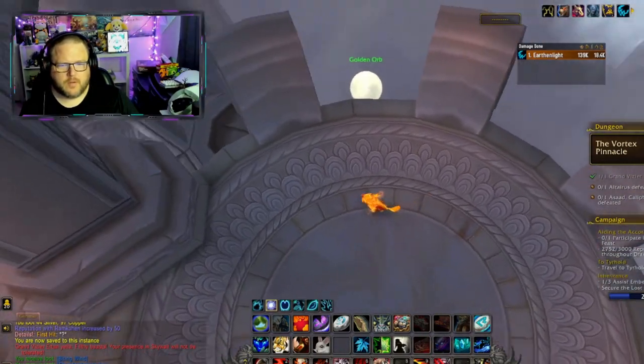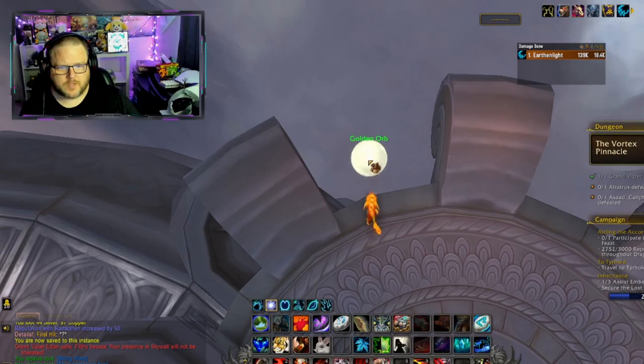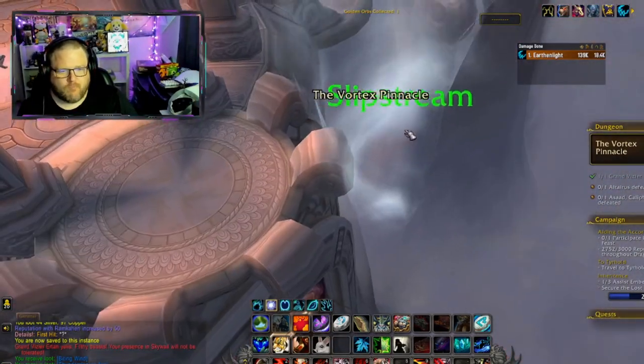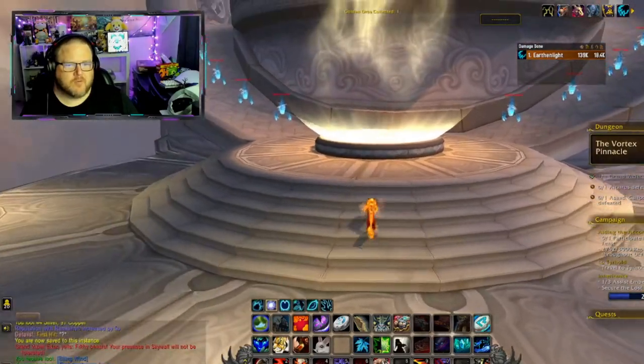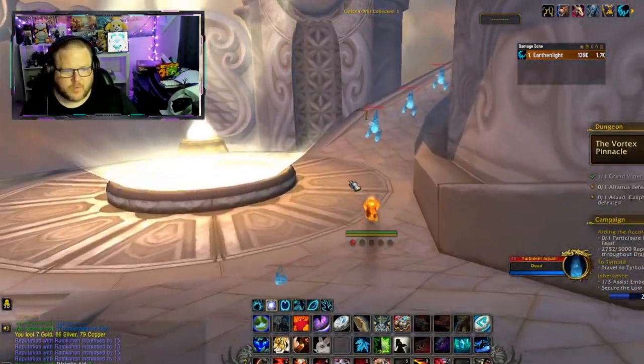There are these slipstreams you need to use to get around. I don't remember what the golden orbs are — I wonder if I missed any. We'll keep an eye out for them, but I'm not overly concerned. I actually forget what they were and what they do, but now I'm curious and peeking around corners. The art design on these elementals is nice — I think it holds up really well to this day.